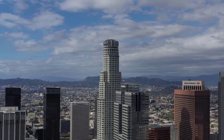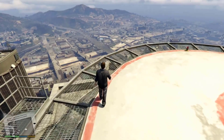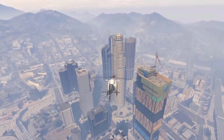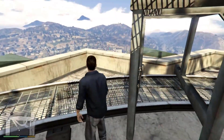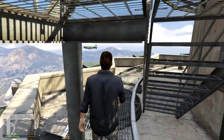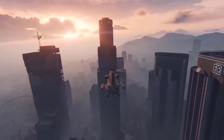The Maze Bank Tower is a 96-story skyscraper in Grand Theft Auto 5 and Grand Theft Auto Online. The tower is at an altitude of 1,050 feet, making it almost half the total height of Mount Chiliad. On top of the building is a helipad. Roof access is present but only accessible during certain missions and fully usable in the enhanced version of GTA Online as an office.